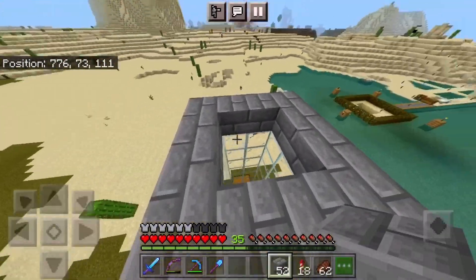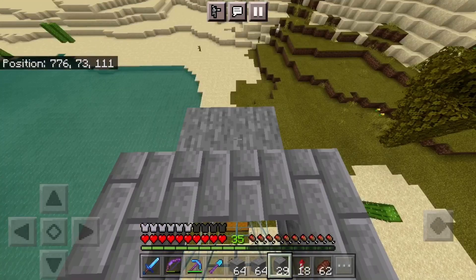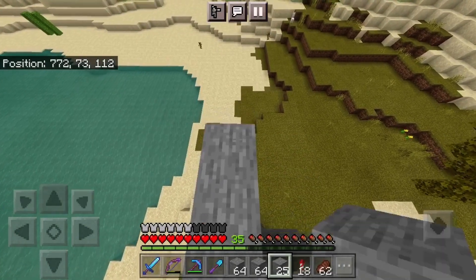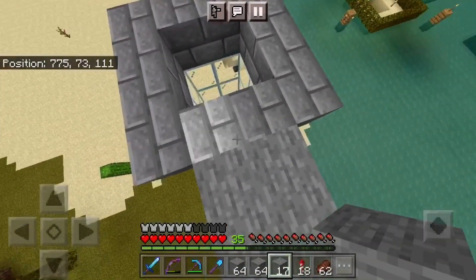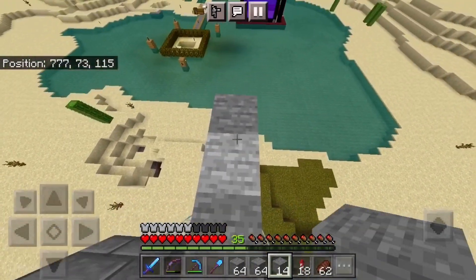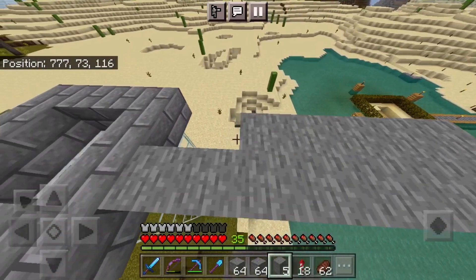Now we have to build a platform for them to fall into. We're using regular stone - just regular stone that you find in caves. We're going out eight blocks so the water will just flow from the side, because water flows eight blocks. Two, three, four, five, six, seven, eight - yep, there you go. Got to fill the sides too.